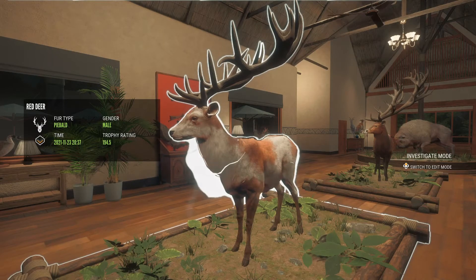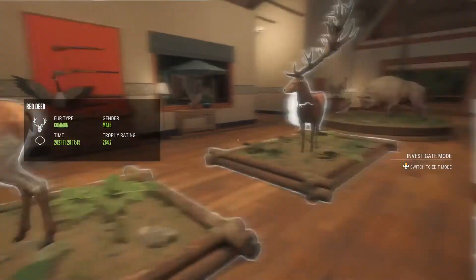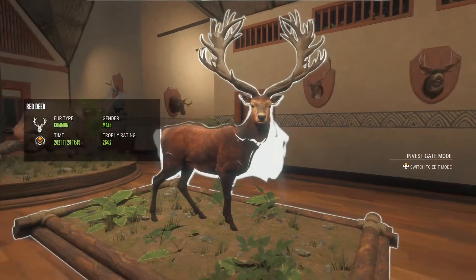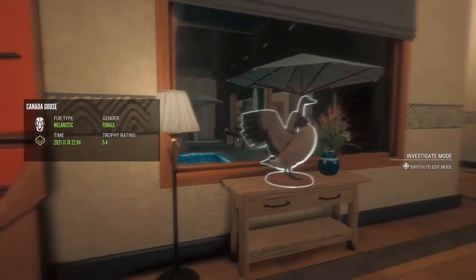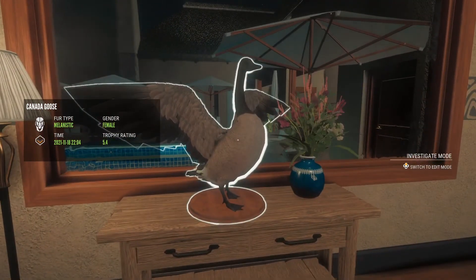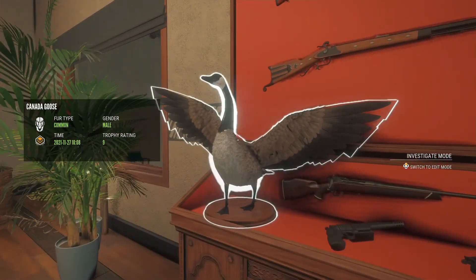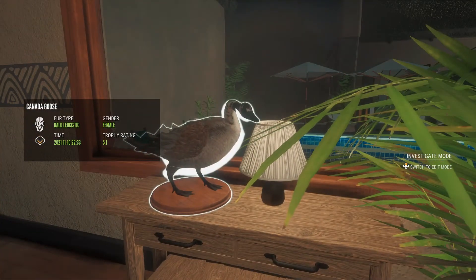This is my piebald — would have been gold but I don't know what happened to the gold scoring. This red deer looks awesome. This is a diamond red deer — 264.7. All my diamond red deer score 264.7; I don't know why, that might be a glitch. I have a melanistic Canadian goose right here, a diamond nine goose, and a bald leucistic goose.